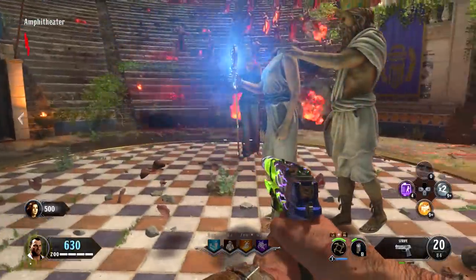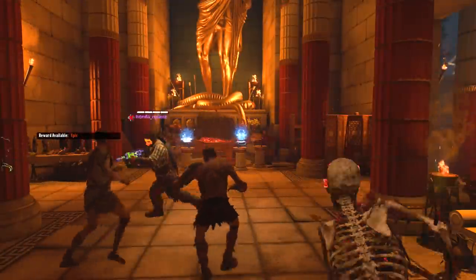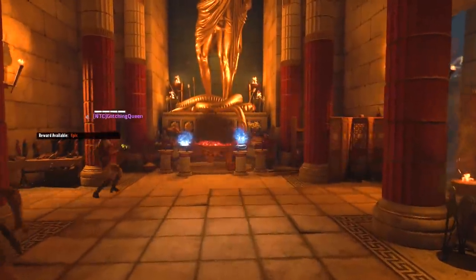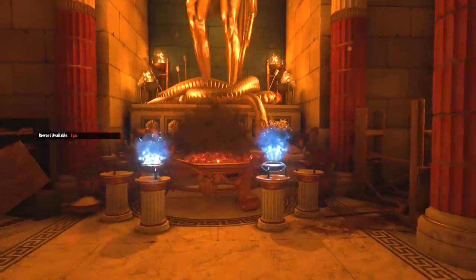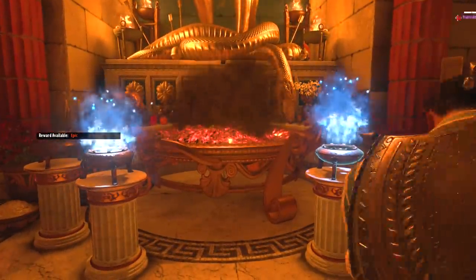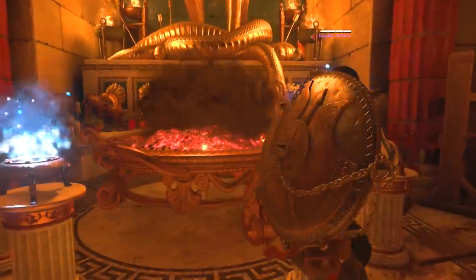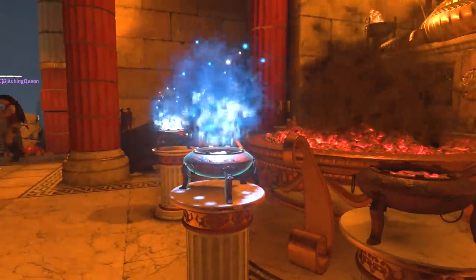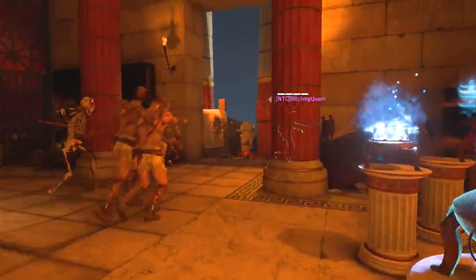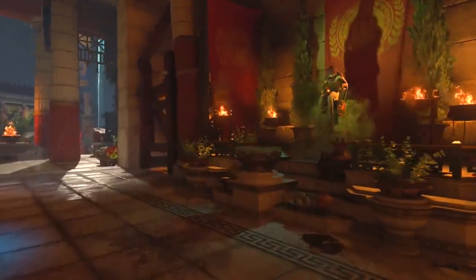The first thing you need to do to acquire these free perks is go to the amphitheater and trigger the lockdown with the sentinel artifact. After you do that, you can start doing challenges in the Temple of Apollo, leveling them up and picking up the rewards near this fire pit. This is where you're going to be picking up both perks. You might get these perks really early on, or it might take you several rounds to finally earn them.